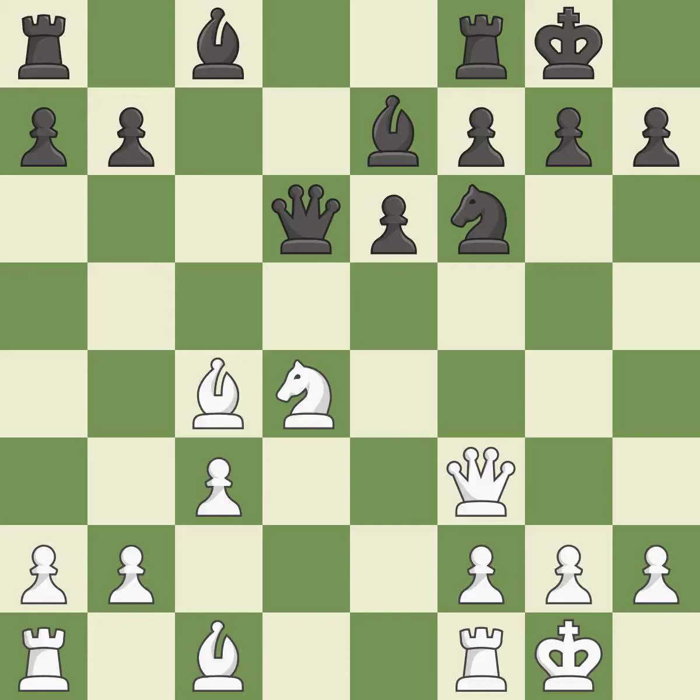This activates a queen by developing it off of its starting square — it is best. This wins a tempo by threatening a bishop and forcing it to move away — it is best. This move puts the bishop on a safer square — it is best.